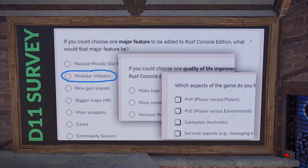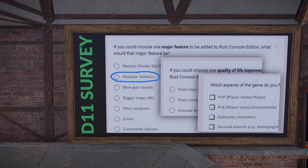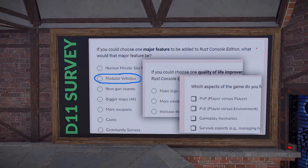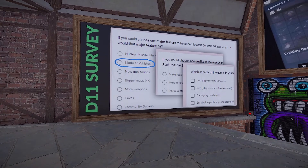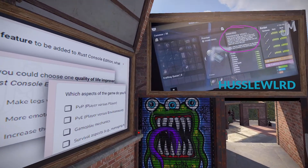We also got the Double Eleven survey — essentially a menu of things they've prototyped or know they can accomplish and want to prioritize. Lo and behold, modular vehicles are on there. I really think this is coming relatively soon — in 2024. The end of the year will likely be rounded out with custom servers and a quality of life patch, but it's pretty much a foregone conclusion that cars are happening.